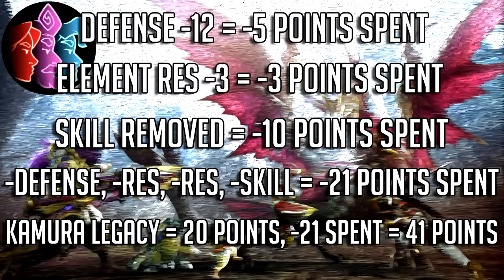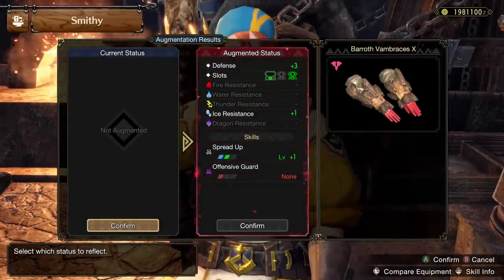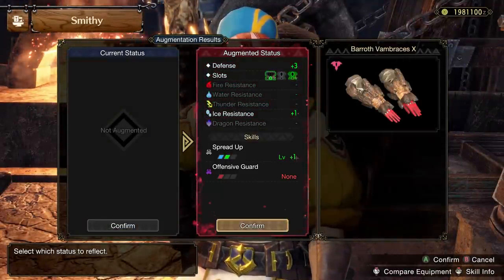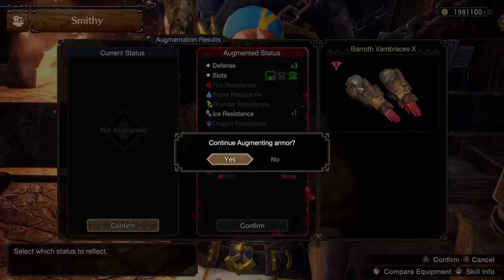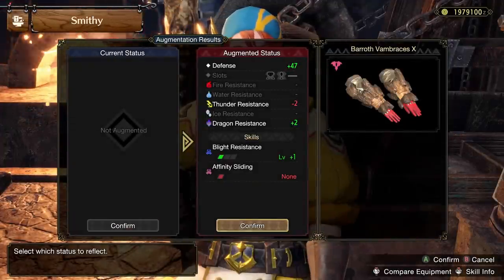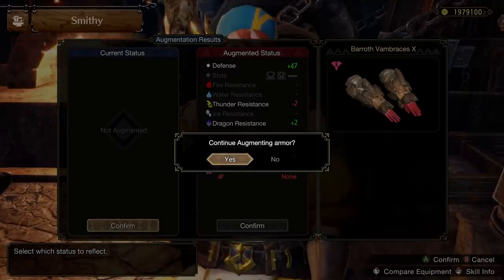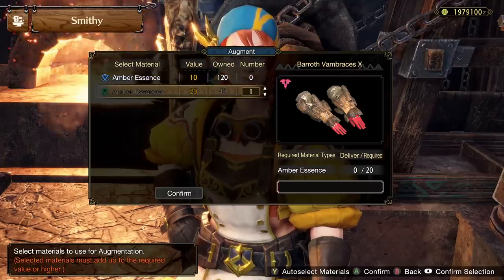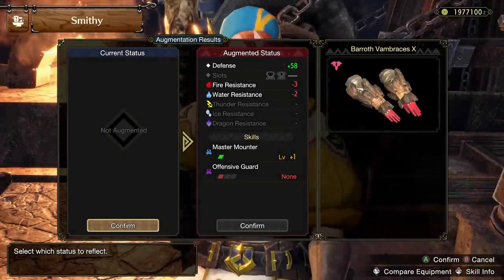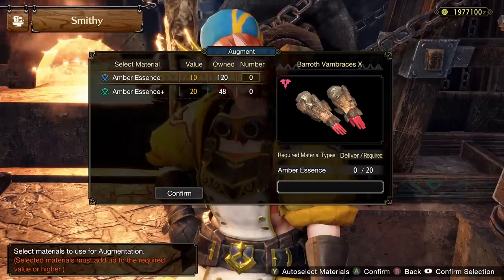A minimum rarity piece, such as the Kimura Legacy armor, would then have a maximum of 41 points available to spend on the positive bonuses. If you only want pure offensive skills, what's the best you can do with 41 points? 41 points can get you something along the lines of Critical Boost plus 1, Weakness Exploit plus 1, and Offensive Guard plus 1. Or it can get you Attack Boost plus 1, 2 decoration slot upgrades, and plus 1 Chain Crit. This is essentially the absolute maximum you can gain offensively from the curious crafting of a single piece of armor, and to get that costs you a lot of defense as well.